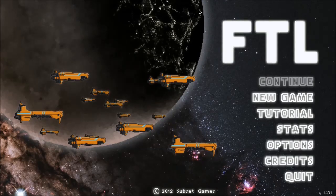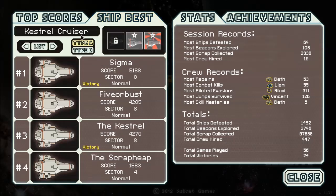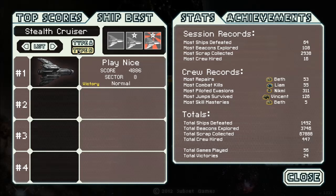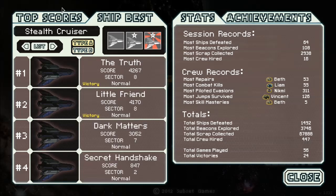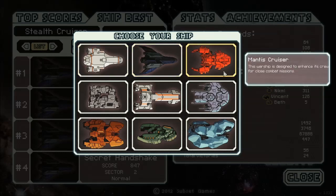Hey everybody, this is Way2Fail and it's time to do some more FasterThanLight, where last time we won with the Stealth B, which is exciting because it was my first run with the Stealth B. We are on a bit of a winning streak here, at least four games. We have wins with both Stealth Cruisers, wins with both Crystal Cruisers, and I'm pretty sure I had a win before that with one of these other ships.